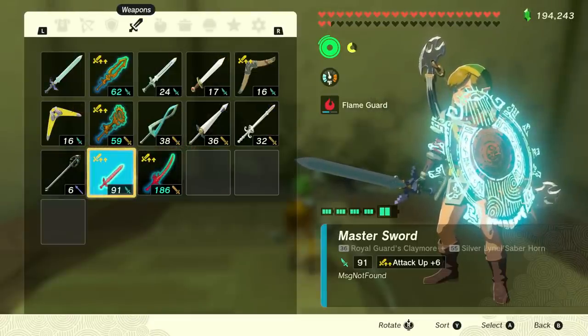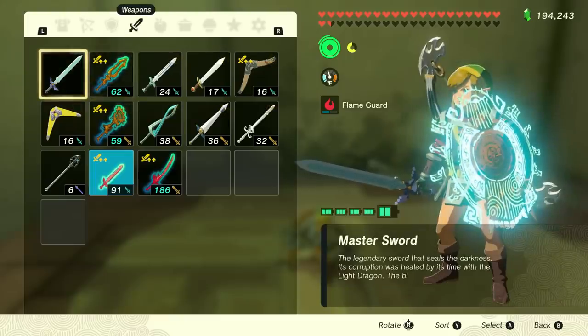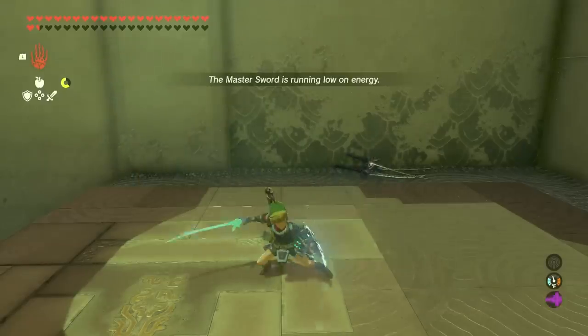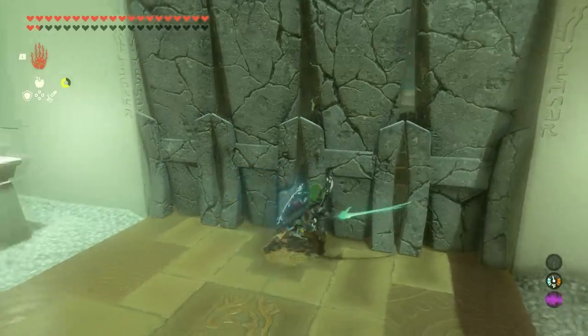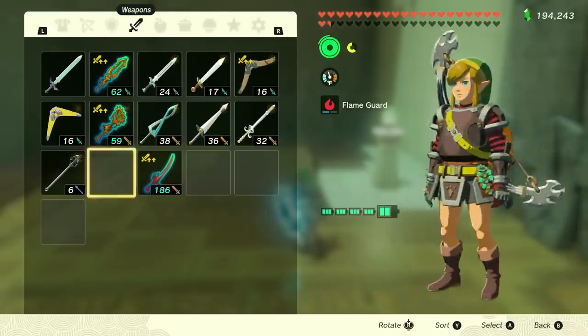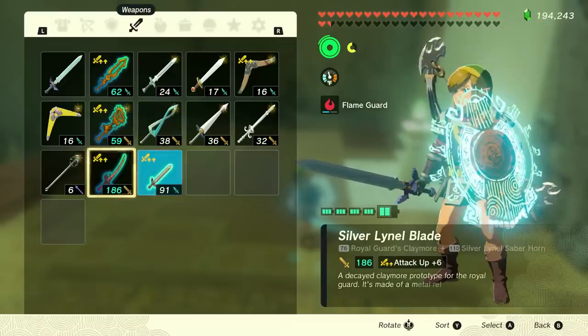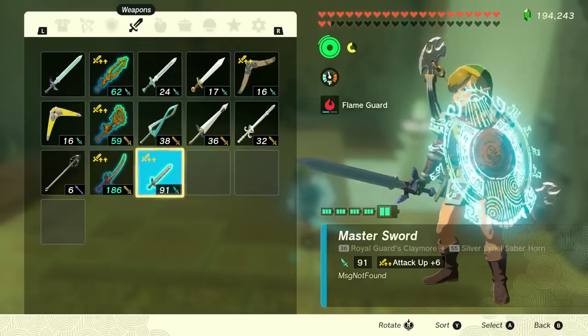Drop the master sword as well, then walk over to the Silver Lynel Blade you placed near the wall — and there it is: a master sword with 91 plus Attack Up 6. It may seem slow at first, but re-equip any other sword and switch back to fix that. The key features: 91 plus 6 damage, and it's flashing red — every weapon flashing red in the game does double damage. So you have a 182-damage weapon that will never break.